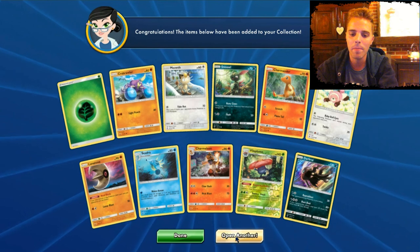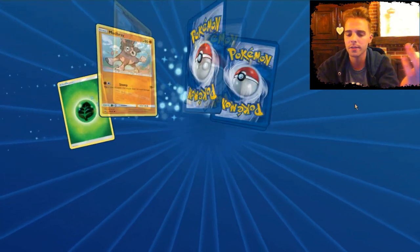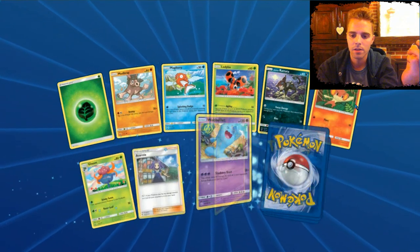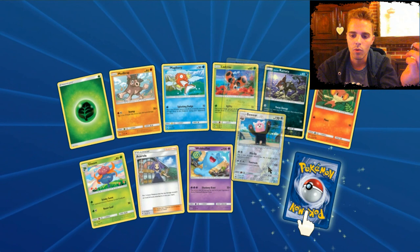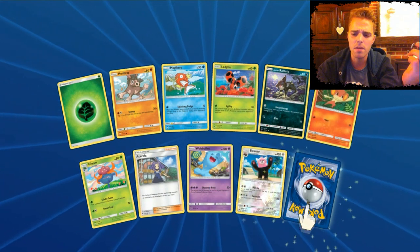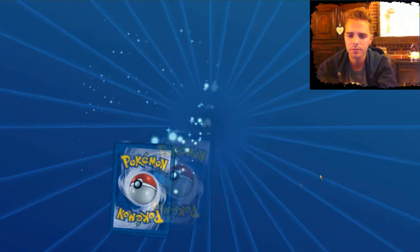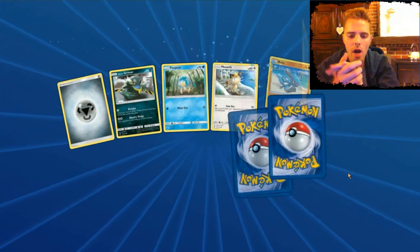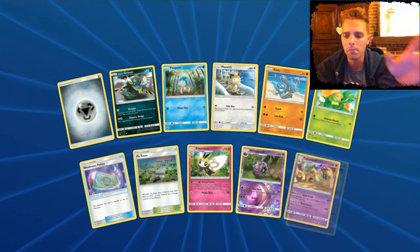Darkrai and Vileplume — quite a reasonable pack, no trainer cards though. Two rares. Acerola. Wabbuffet is also interesting. Slowking — we have two of those. Where are the GXs? We did not pull Muk, which is great — I don't want to pull Muk. I want to pull another awesome GX that I can make a deck with straight away. We don't have Marshadow either — Marshadow will be a great tech against things like Drampa and Zoroark, so we definitely need one.